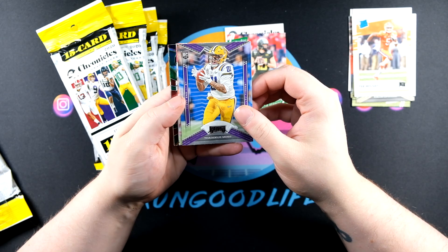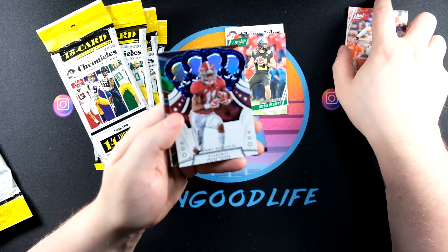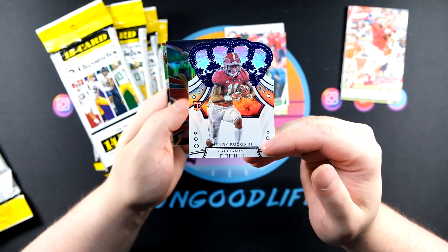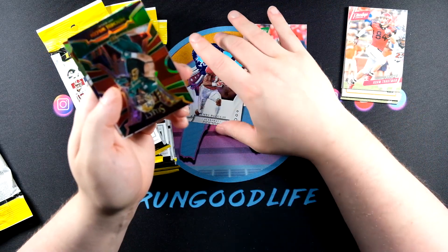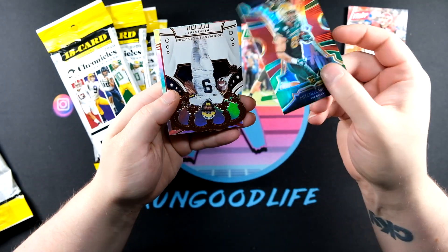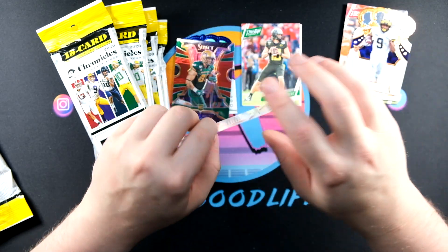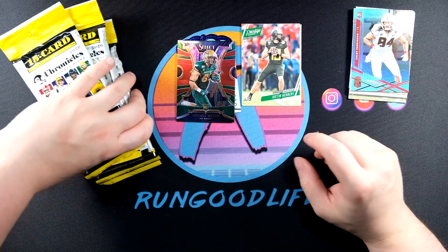We also have Thaddeus Moss, Adam Trotman, and Henry Ruggs the Third. This one looks like it might be numbered - nope, non-numbered. But the fun appeal of this set is where else are you gonna get a Crown Royal, a Select, and all these cool multiple mashups of sets in one product? There's a Select red of Michael Wilcox, a red prism, Donovan Peoples-Jones on another Crown Royal, and Kobe Parkinson on the Elite.